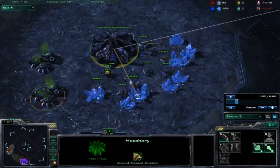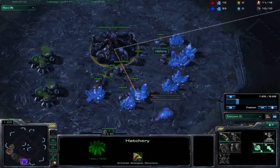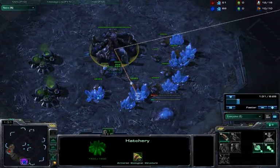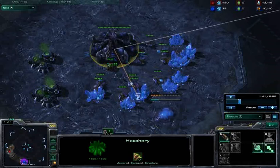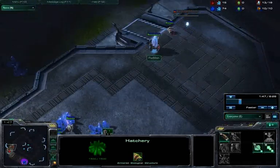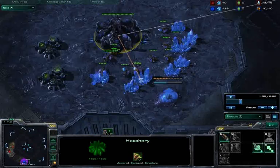You saw me put down an extractor trick — what I was doing is an 11-10 overpool. When you get 10 drones, you make an extractor and then make another drone so that you have 11 drones, and then you cancel that extractor. Place down a spawning pool, then get an overlord. The overlord helps you with your vision and frees up supply, because you're going to be harassing his base with Zerglings very quickly.